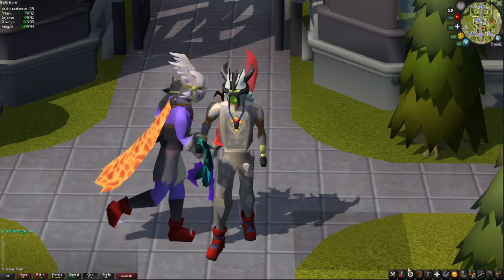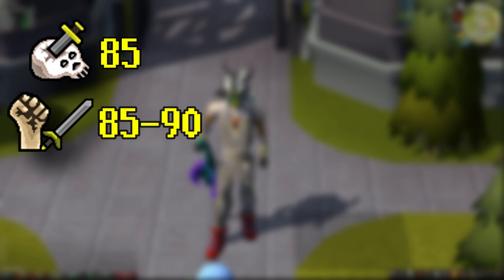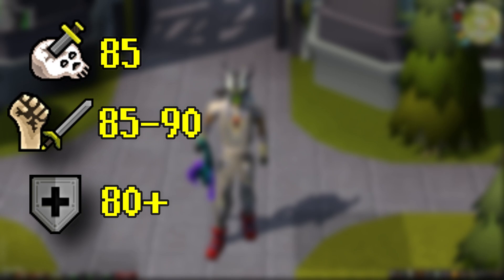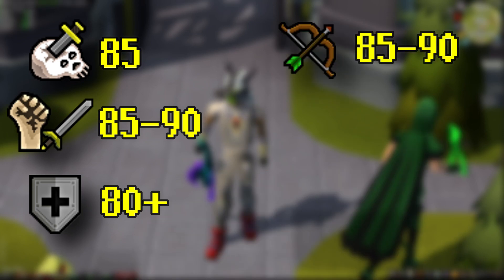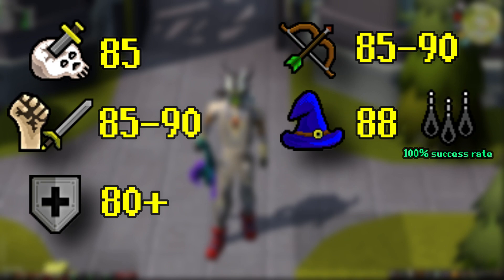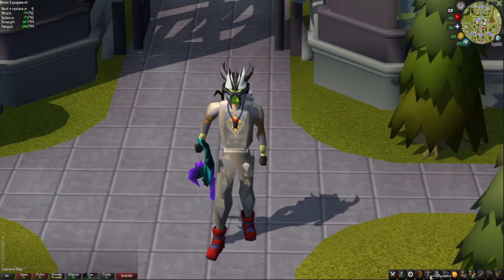For the stats needed: you need 85 Slayer because you can only kill the Abyssal Sire on a slayer task, 85 or 90 Strength and Attack, at least 80 Defence but higher is better, 85 or 90 Ranged, and 88 Magic to use Shadow Barrage on the Sire's respiratory systems. Finally, at least 70 Prayer to use Piety.